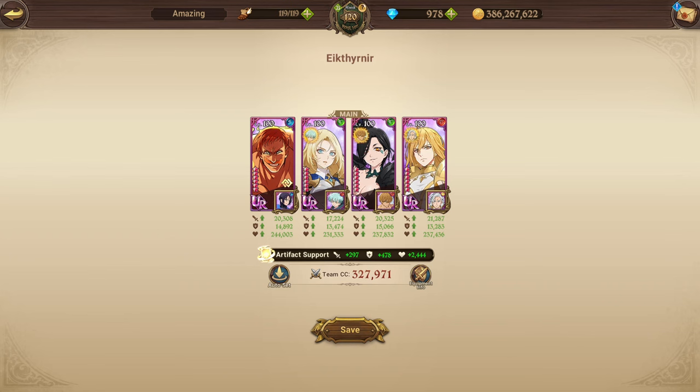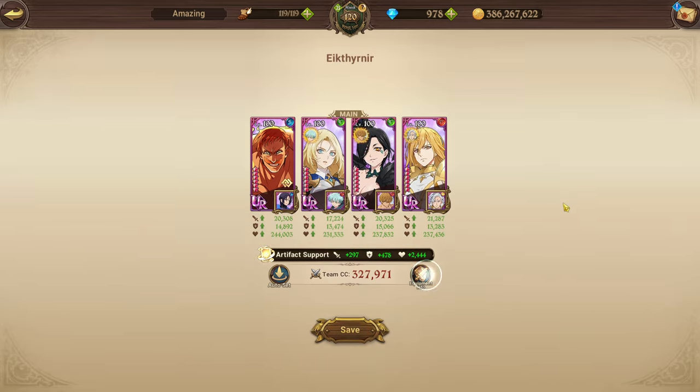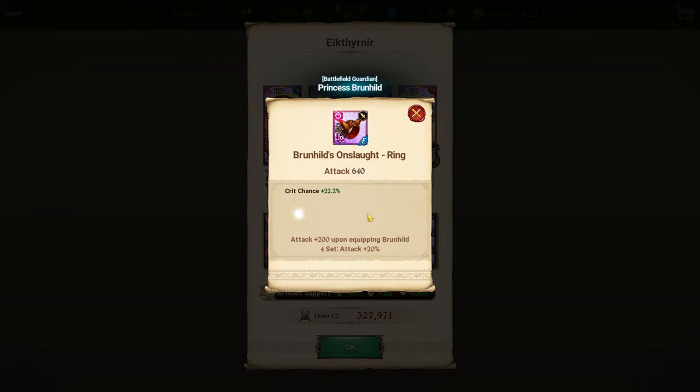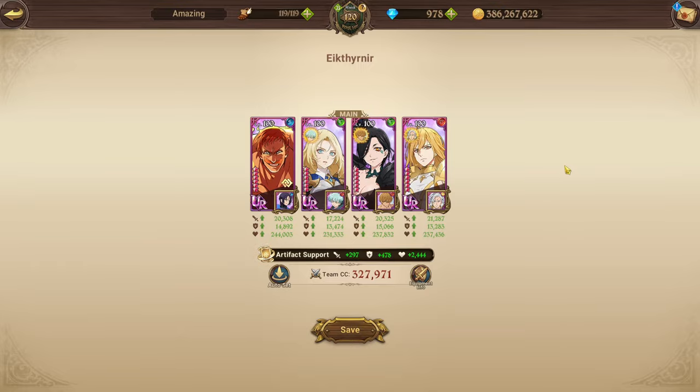The team we're running is The One Escanor, Brunhild, Jormungand, and Frayer — the original RGB team. For the artifact card set, since we have different race characters we're running the basic stat card set. DPS characters Escanor and Frayer are on attack/crit damage gear, same with Brunhild, but Brunhild has the crit chance rolls. Jormungand is on her attack/defense set, which is her recommended gear set for Ietherian.